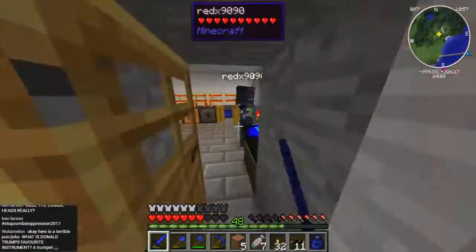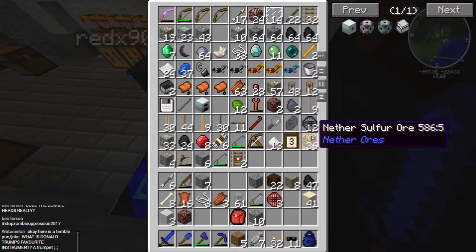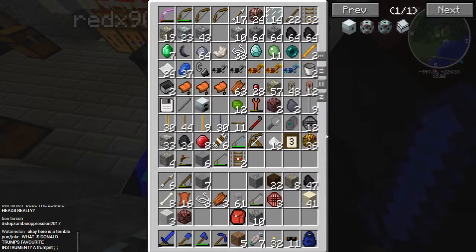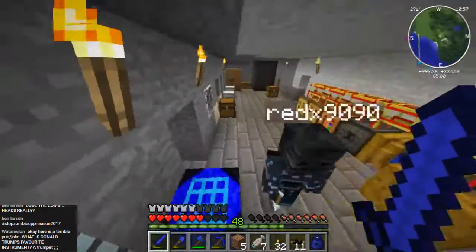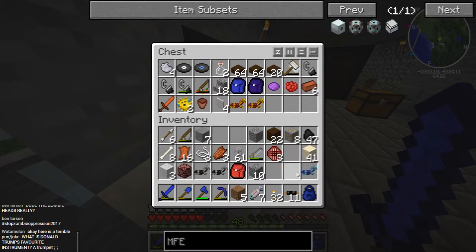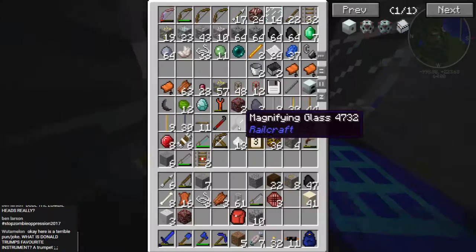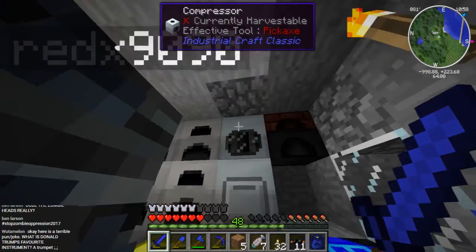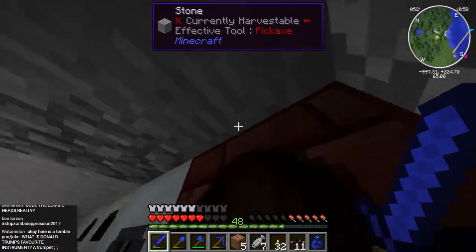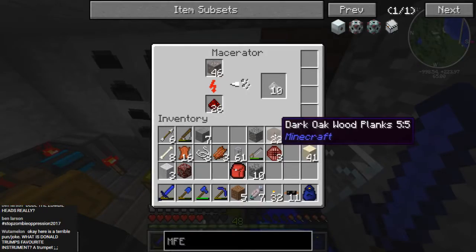How many tickles does it take to tickle an octopus? Ten-tickles! Oh no. I'm gonna put all the horse armor somewhere else — we're not using it currently. It's in this chest now, which is now full of useless stuff. I've hooked up the macerator and compressor up to the solar panel above, so it shouldn't use redstone when the sun is out. Is that correct? I think so — and then it will when it's not.